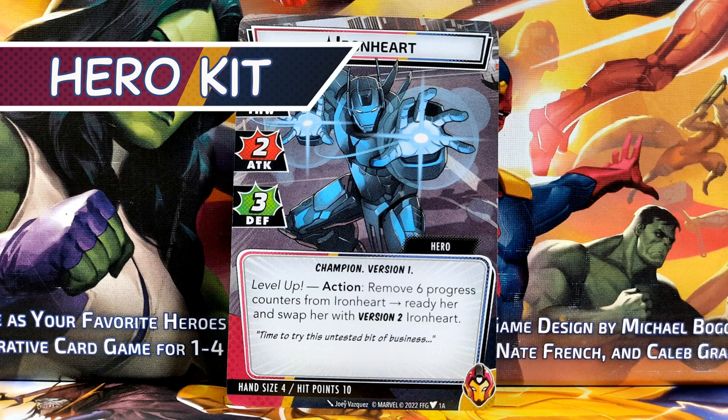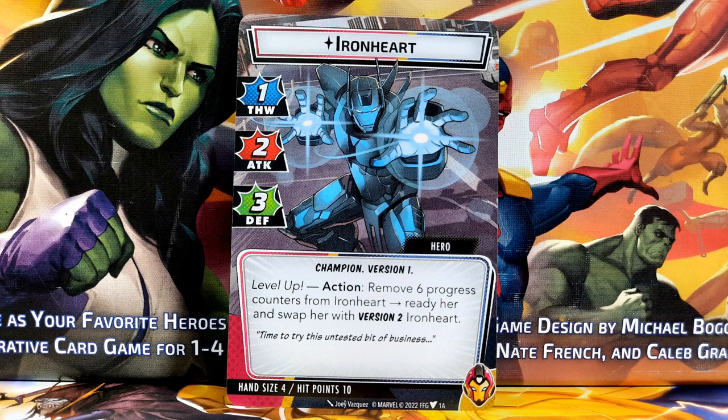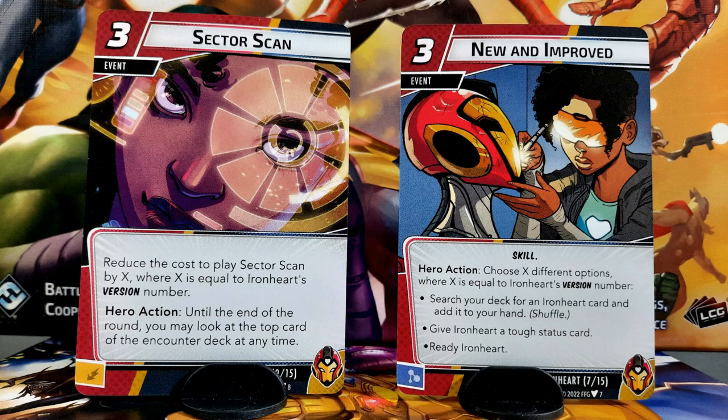Ironheart's power scales dramatically between her forms, and her first form is quite weak, despite her solid stats. This is because many of her cards scale in power directly with her version number, but also the fact that she has a four-card hand. If you've been with me for long, you will know my absolute disdain for four-card hands. Every single hero who has one has problematic issues due to the game's internal math, and I've personally tweaked them myself to become more viable.